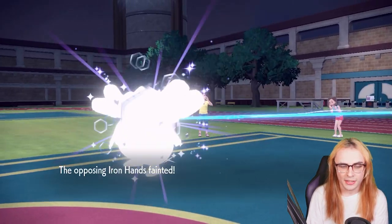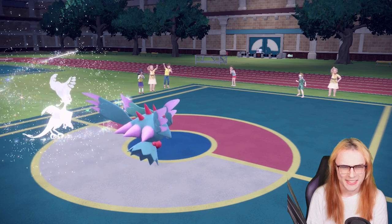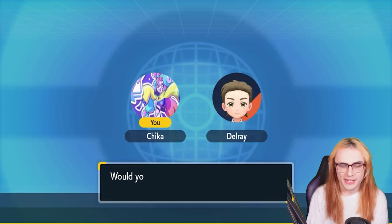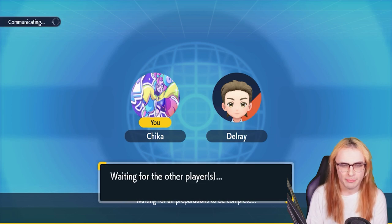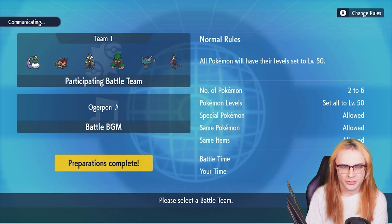Going into Game 2, I think I'll position with Pheasantipity on lead. I'm assuming they'll lead to punish my Tornadus-Fluttermane lead, and Pheasantipity can shine there because anything meant to beat that lead — like a Crawdaunt — won't benefit leading into Pheasantipity since I can just Tera Fairy and start nuking right away. I feel confident going Tornadus and Pheasantipity.